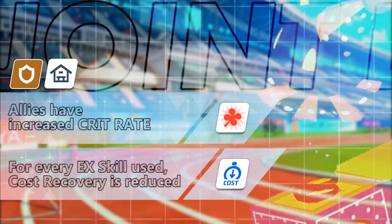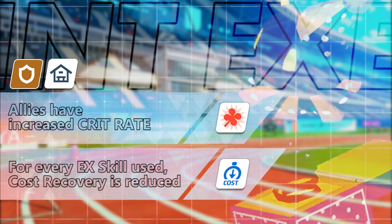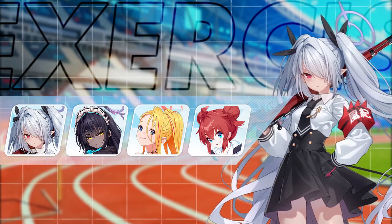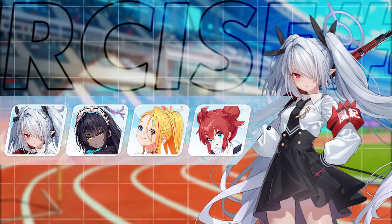The fourth joint exercise is a shooting drill that gives allies a boosted crit rate, but every time you use an EX skill, the cost recovery will be reduced — and this can stack up to 10 times. Units like Karin, Yori, Pina, and other piercing units that can do burst damage or provide good offensive buffs to themselves are highly recommended.